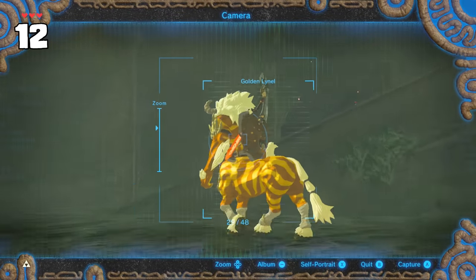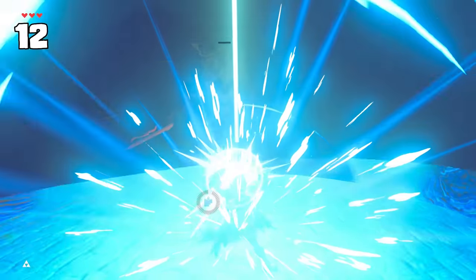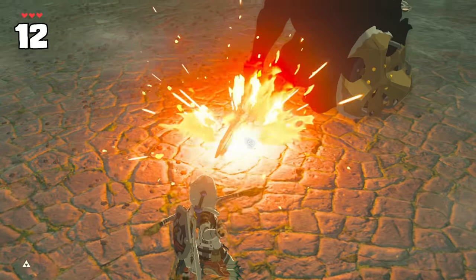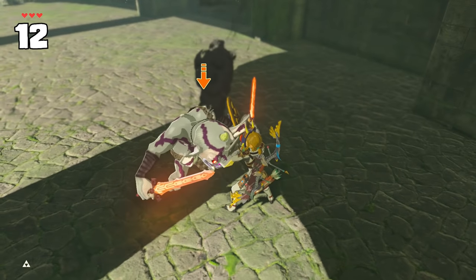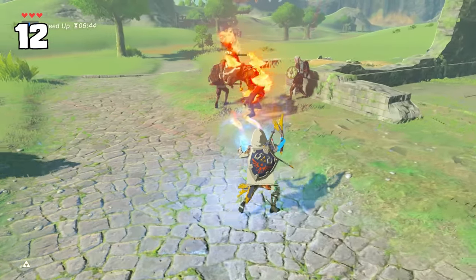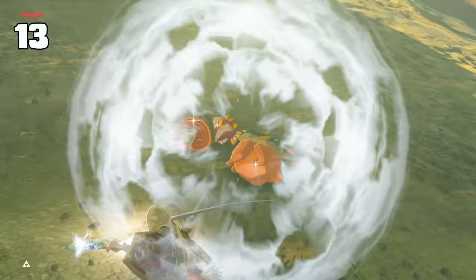Did you know that the Coliseum Lynel actually holds a torch that has a flame blade skin over it? The easiest way to reveal this is to fire a fire arrow at the flame blade just before the Lynel disappears, then pick up the weapon while empty-handed to carry the live torch. This is called a torchized flame blade.